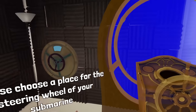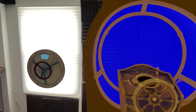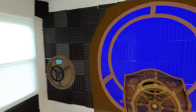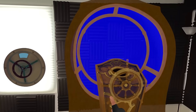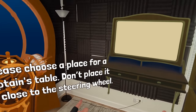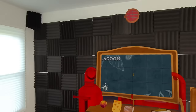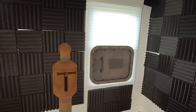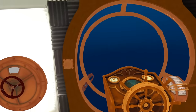Let's set up a room. Please choose a place for the steering wheel of your submarine. Where do I want the steering wheel and the porthole? This side seems pretty good. I like it right there — I got the porthole on my window. That is perfect. Please choose a place for a captain's table. Obviously. Don't place it too close to the steering wheel. The opposite side will be my captain's table. Please choose a place for the engine room. Don't place it too close to other objects. We'll have the engine room by the window. That seems good.